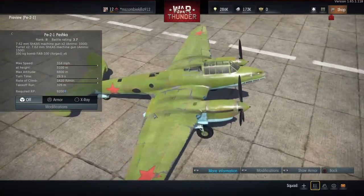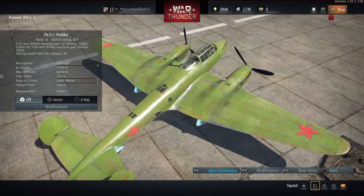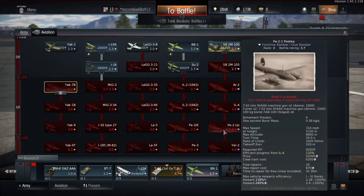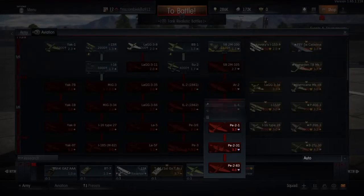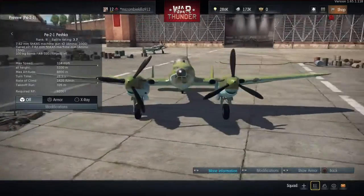...why does the PE-2 Petlyakov Russian Interceptor — or as people call it, it's really a bomber, but people call it the Interceptor, Heavy Fighter, whatever you want to call it — why does it have rabbit ears?